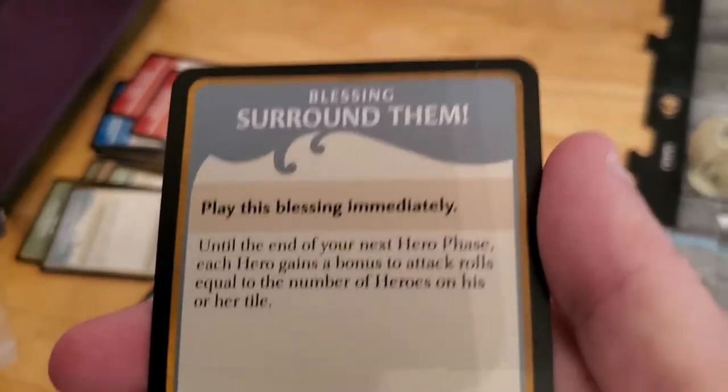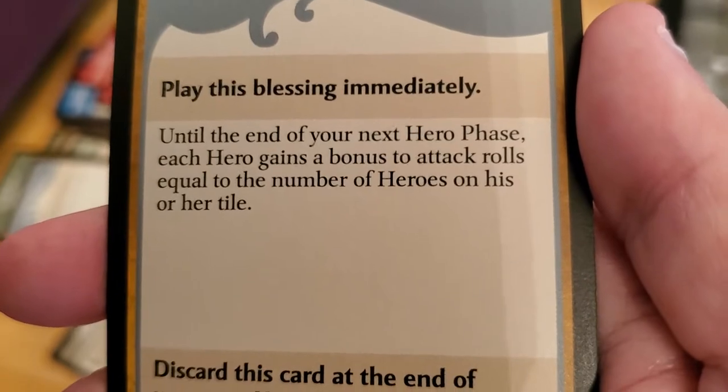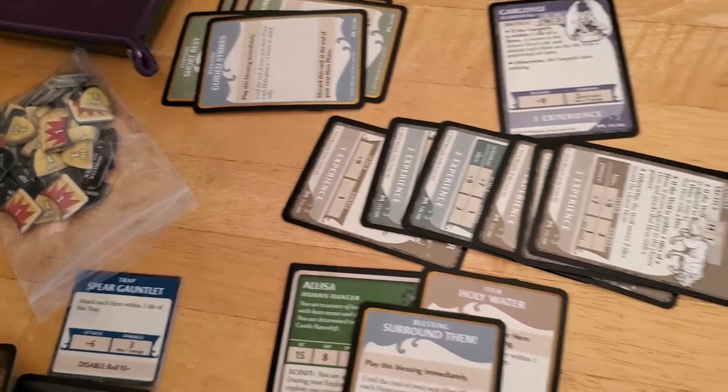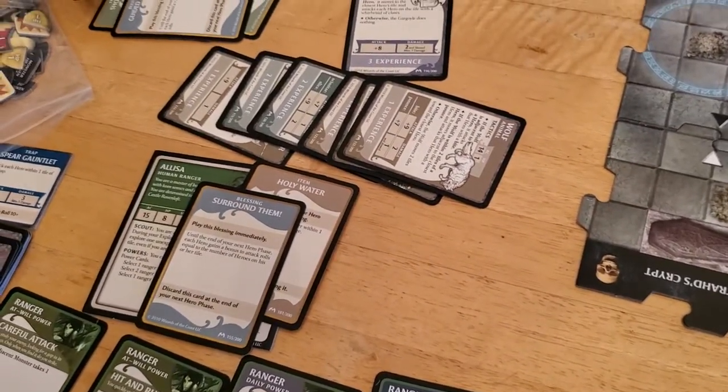So anyway, back to this one. Until the end of your next hero phase, each hero gains a bonus to attack rolls equal to the number of heroes on his or her tiles. So not super useful, but maybe we'll get a chance to use it — probably not though, because for the most part with Alyssa we just use this auto damage. So we drew our treasure.